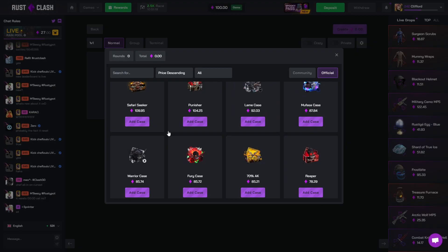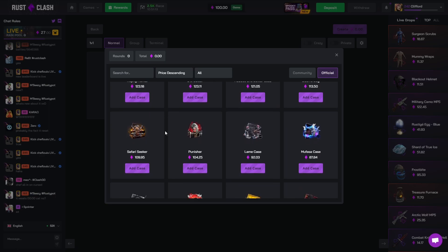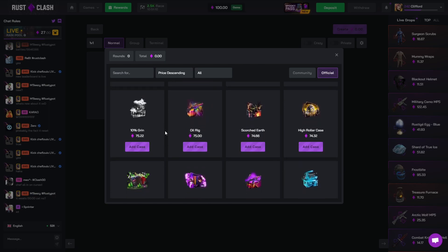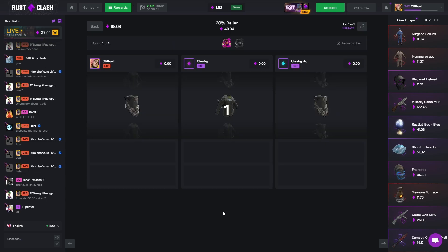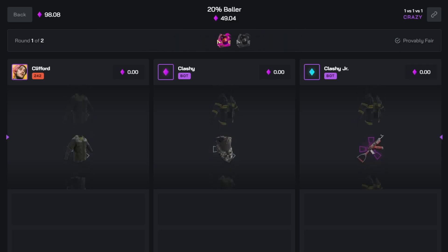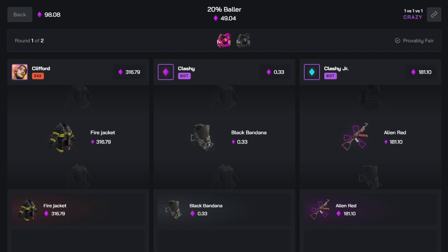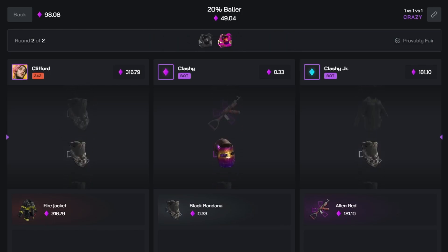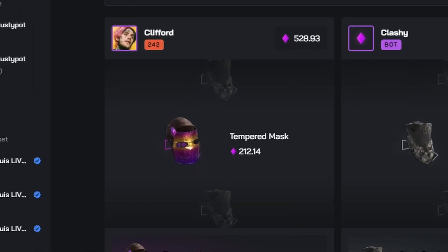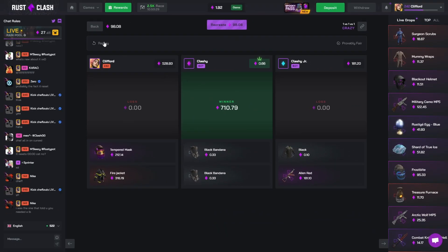We've got 100 gems to play with. I'll tell you what - we'll finish off with 220 ballers, going 1v1v1 on crazy again, just because I'm annoyed that we hit that horror bag. Let's hope I don't hit like that again. Crazy mode sucks. I refuse to do crazy mode again unless I get a fire jacket in the middle or something. I'm never doing crazy mode again - I don't know why I ignored myself today.